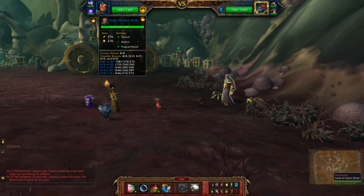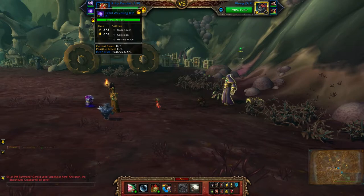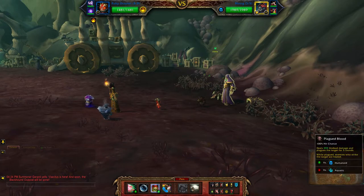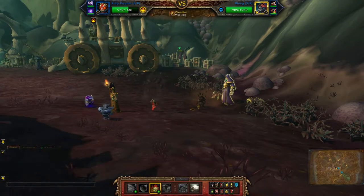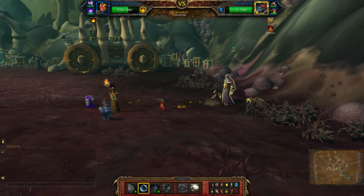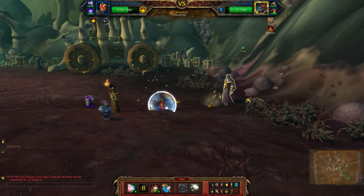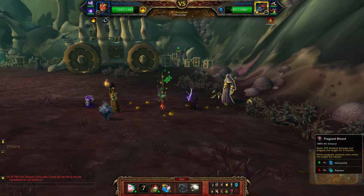For my elemental team I'll be using the Ruby Droplet, which is a Double Balance Breed, Stormwrath, and the Fetid Wavelength. Start with Plagued Blood, then Bubble, then Absorb — you're going to be going between these two abilities.